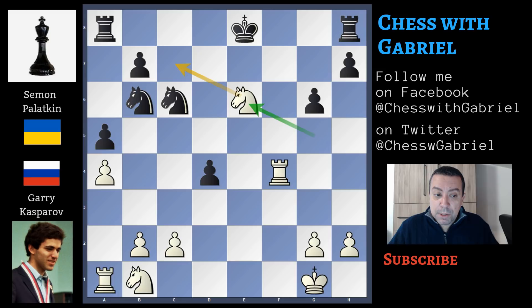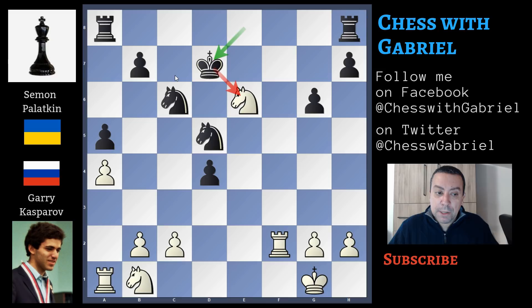Knight to d5 protects the c7 square but also attacks the rook. Rook goes back to f2. King to d7 attacking the knight and still protecting the square. Knight to c5 — check — and king to c7. In this position white has a slight advantage, but it's not clear if it would be possible to win because it should be simple for black to defend.